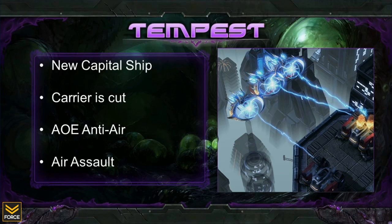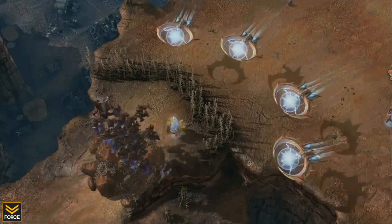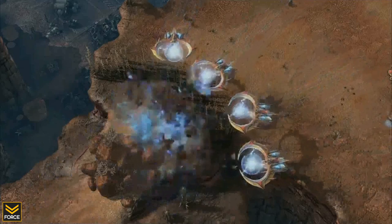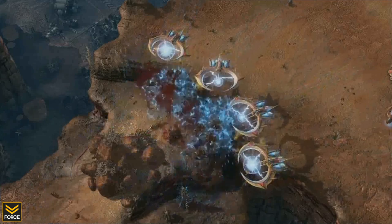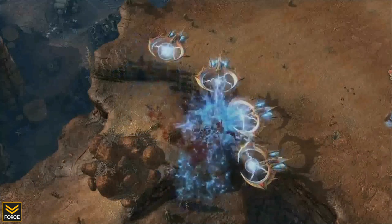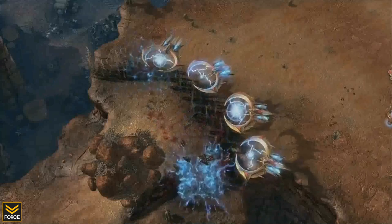The first of the new Protoss units is going to be the Tempest. The Tempest is the new capital ship of the Protoss army and has replaced the Carrier — yes, the Carrier will no longer be in the game. The Tempest is chiefly an anti-air unit with a very strong splash damage anti-air attack, making it especially effective against Mutalisks. While the Tempest does have a ground attack, it is not nearly as strong as its anti-air attack, nor does it have splash damage.